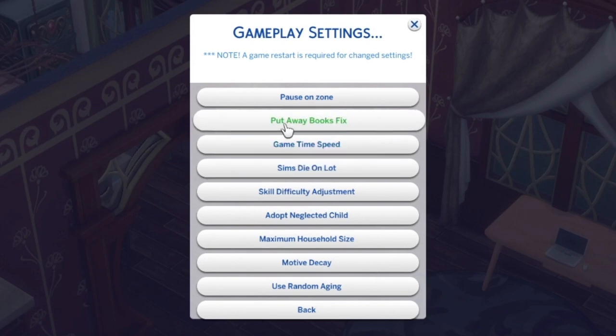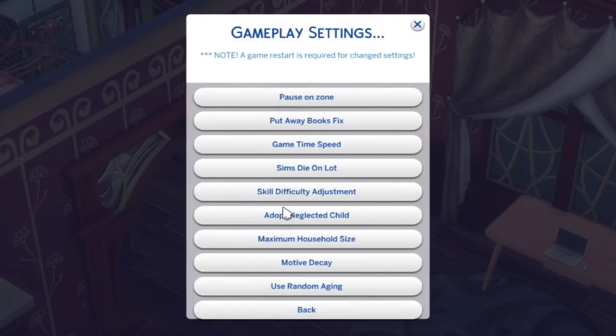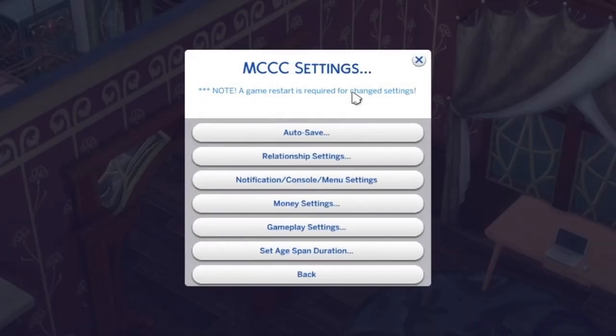Now we're into gameplay settings — I'm not going to look at every single tab because the video is already long and many settings are quite simple. The really juicy one is maximum household size. If you're like a cat lady with millions of cats and no room for humans, this is perfect for you — but it can slow down your game considerably if you have lots and lots of Sims in your household.